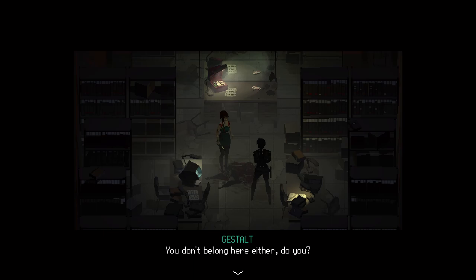She asks: 'You don't belong here either, do you?' I'm Issa. She says to be careful, there's something wrong with this place — she doesn't know what happened but it's probably dangerous to go any further. I say that's okay, I understand, I have something I need to do too. She wishes me well: 'Take care, I hope you find who you're looking for.'